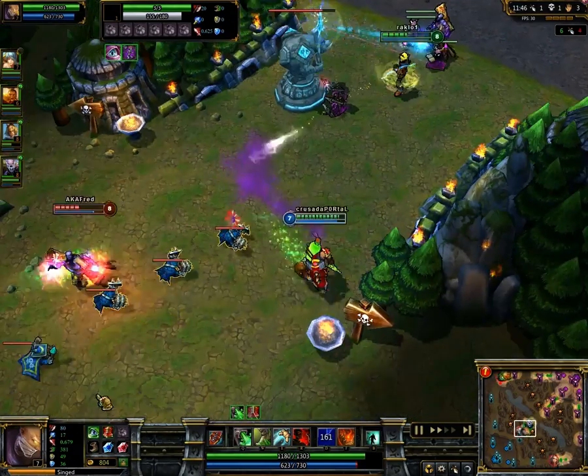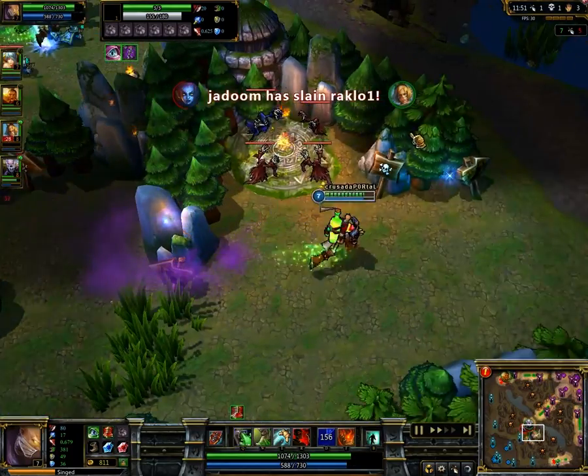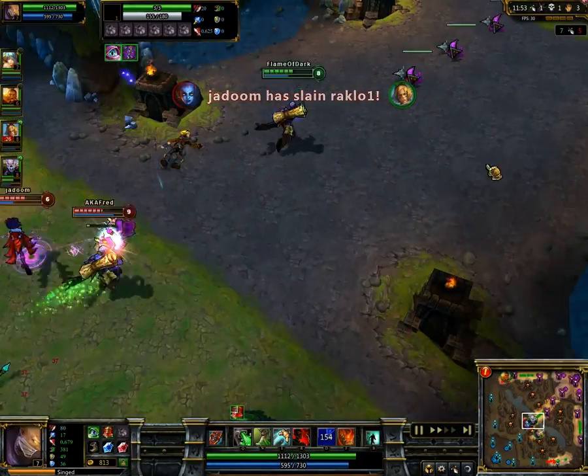Poison Trail is the main damage source of Singed. And since it's not targeted, it is really hard to use at first.